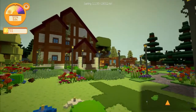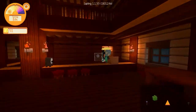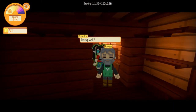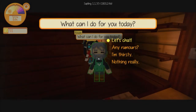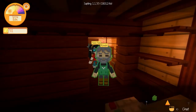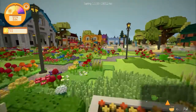Over here we have the tavern, run by Rowan. And that's FarmFan — she's your little tutorial guide, she tells you how to do stuff. Rowan will give you rumors and tell you if there's anybody with quests in town for you. Or you can buy a mug of sap from him — a mug of sap. He can't afford the sap, not that I really wanted to drink the sap anyway.